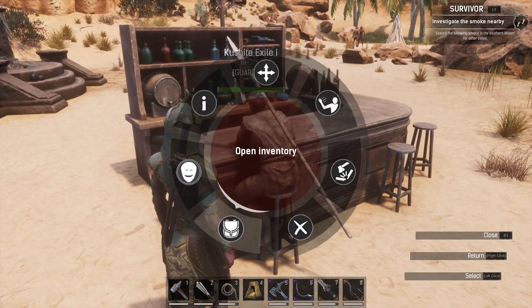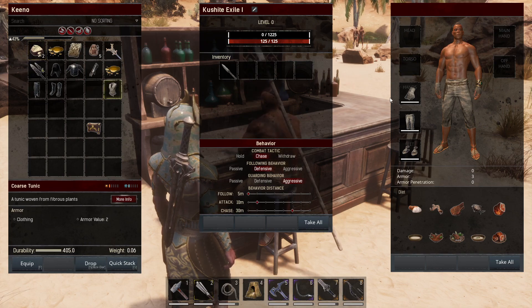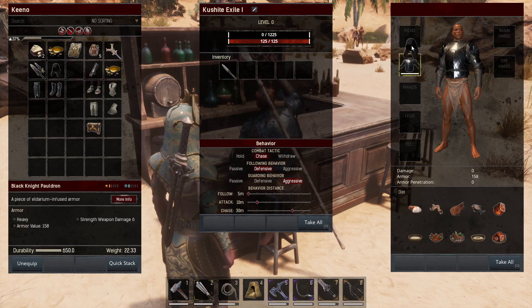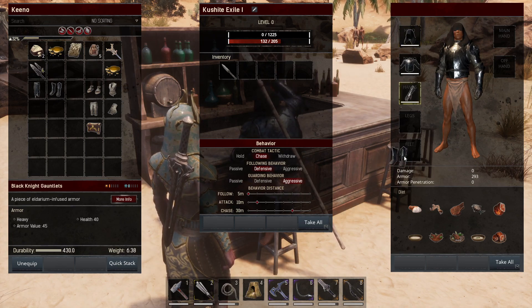All you need to do is hold E and go down to open inventory. Once you're in here you can see they have the clothes down here. I'm going to change the clothes he has right here — I'm going to swap them over to the Black Knight armor, as you can see. I think he looks very good in there; it's a very good upgrade.